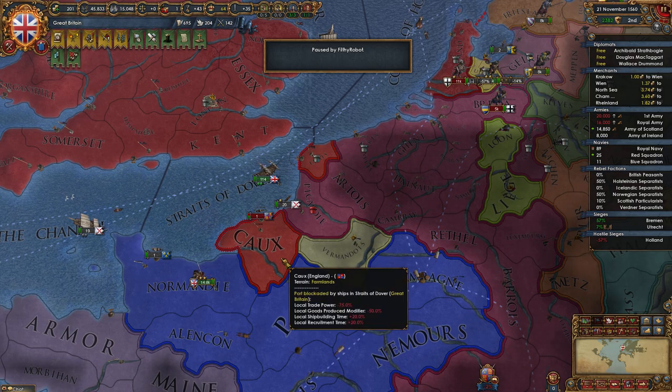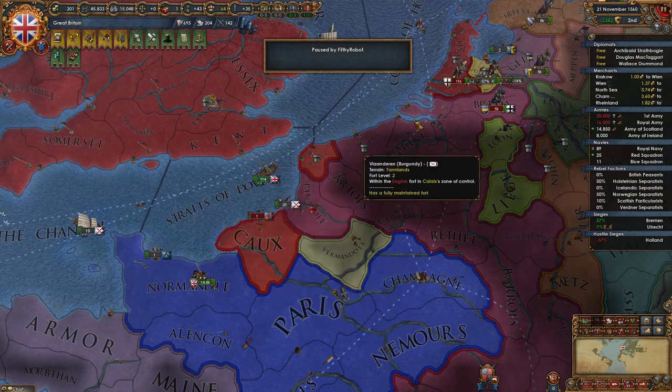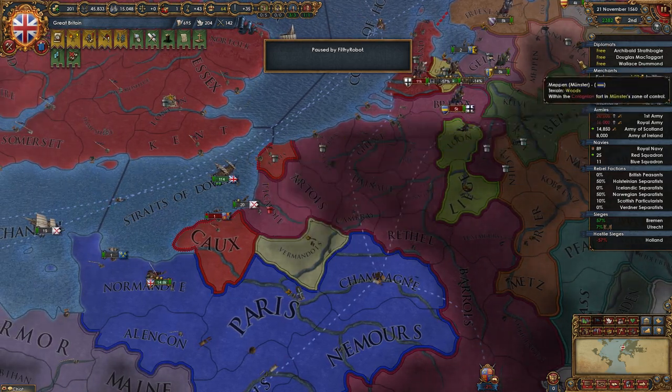So you can grab an army that's in neutral or friendly territory, press N N to very quickly unappoint him, then grab the army that you want, press N, and then click on the leader.